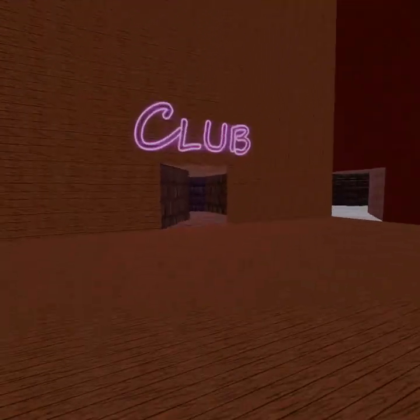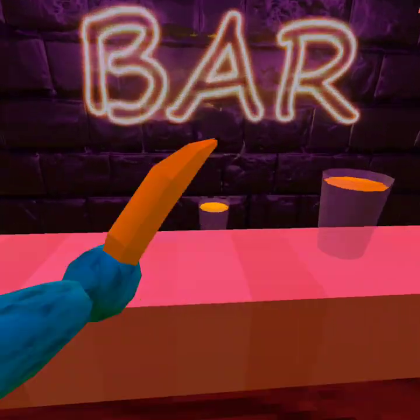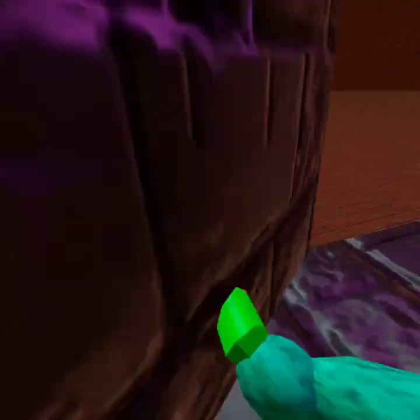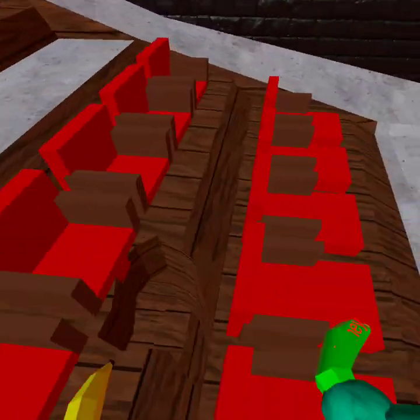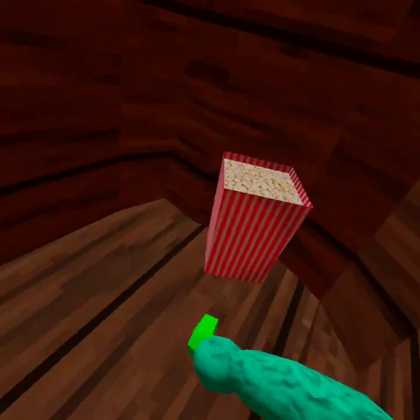The beer will be in the club. Let's go over here - boom, there's a sand block there. The next one is in here - there is a hole right here, that's the popcorn. Sand lock there.